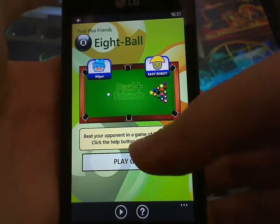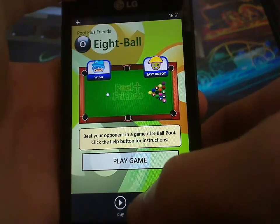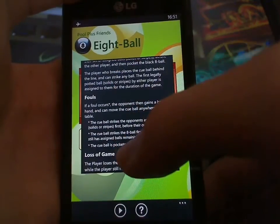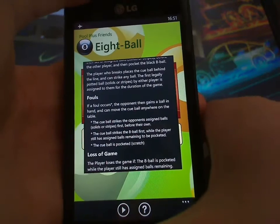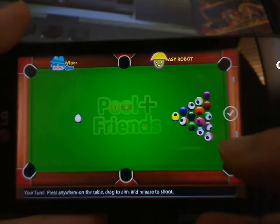It does include the option for instructions in case you're not sure of the rules of pool, which as it turns out is quite useful, because the rules this is following are the Canadian rules, which I assume are standard in Canada. However, they're certainly not standard in the United States, or the United Kingdom, or having done a bit of research, in most of the world. We'll see the major difference in a little while.